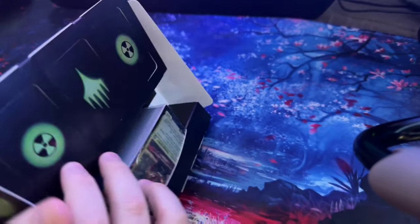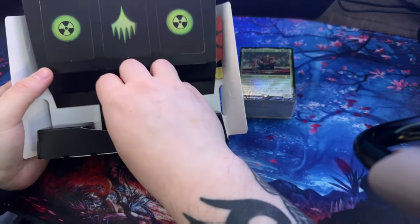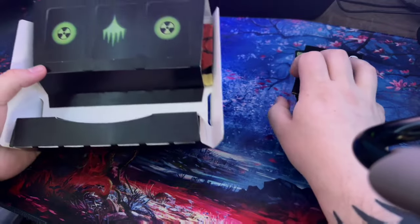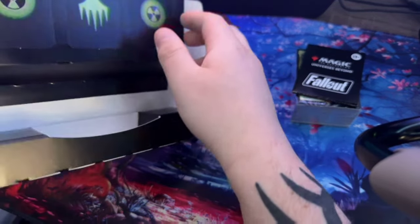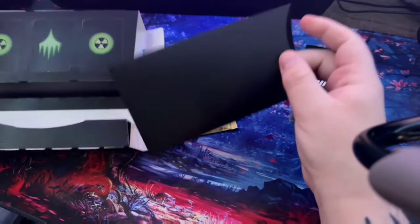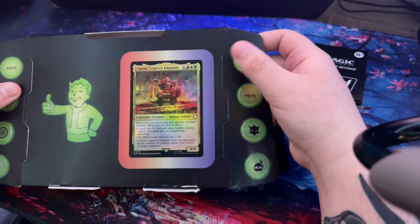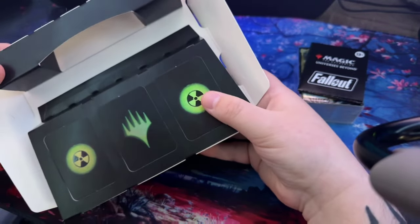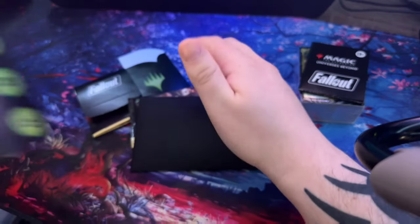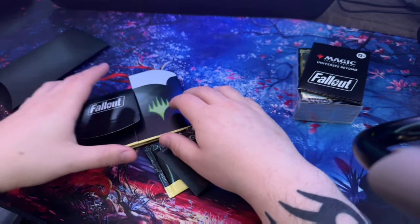Everything's starting to fall out. We got the actual deck, how-to-play guide - we'll look over that too. We've got the booster pack, and then a bunch of punch-outs that I'll throw into the deck after we're done. Same thing with these on the back - pretty cool.